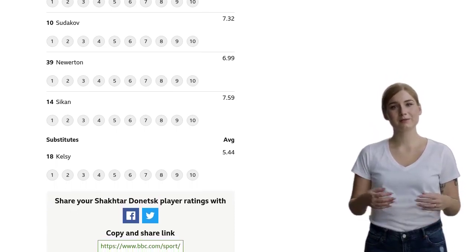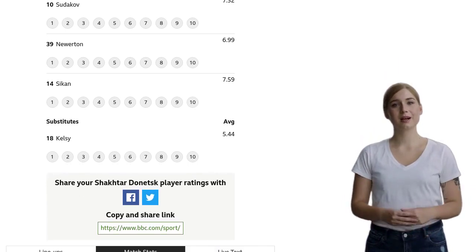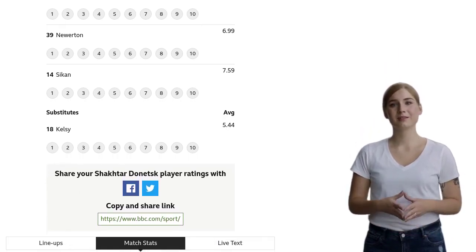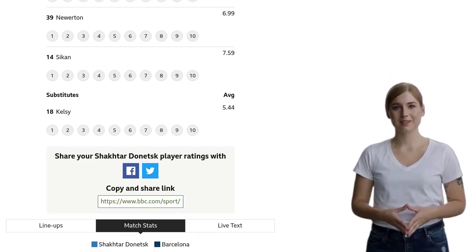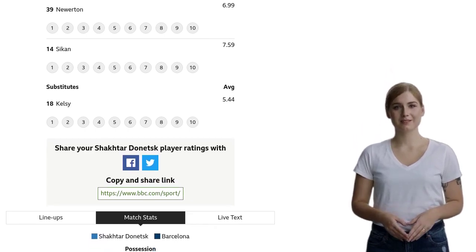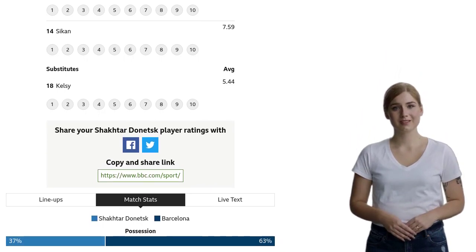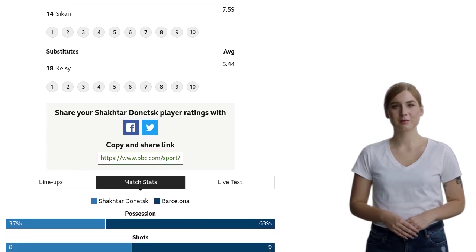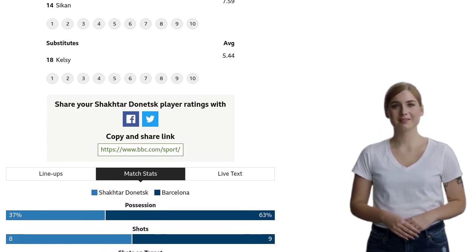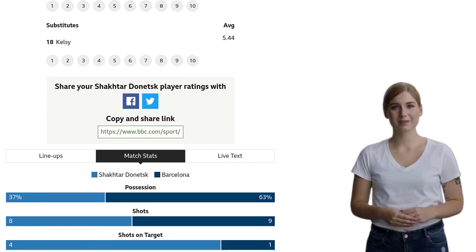Joao Cancelo from Barcelona wins a free kick in the defensive half; the referee is keeping a close eye on the game. Foul by Danilo Sikin from Shakhtar Donetsk — the tension is rising. Robert Lewandowski from Barcelona wins a free kick in the attacking half; Barcelona is pushing for a goal. Foul by Oleksandr Zubkov from Shakhtar Donetsk — the players are getting physical out there.